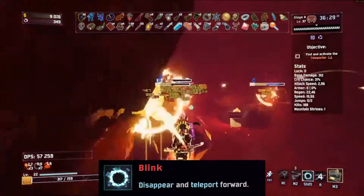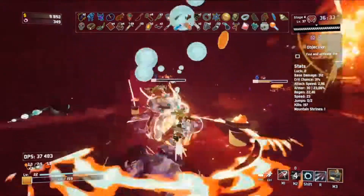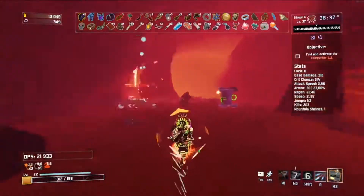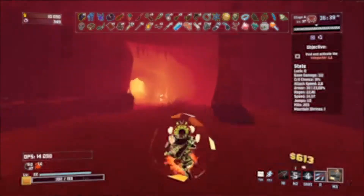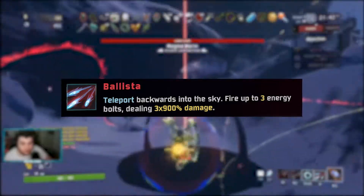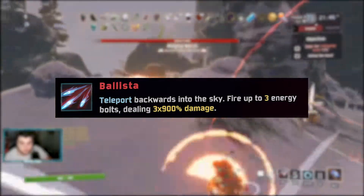The shift is just a dash, but this is what differentiates a bad from a good Huntress player. Your ability to dodge with this ability is what makes you a good Huntress player. Last but not least, you've got the R, the Ballista — a short dash back, and then you can fire 3 shots, dealing an absurd amount of damage. That's your main ability with Huntress for dealing with single enemies.